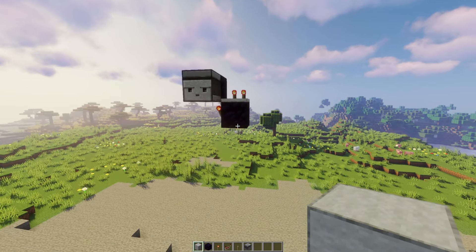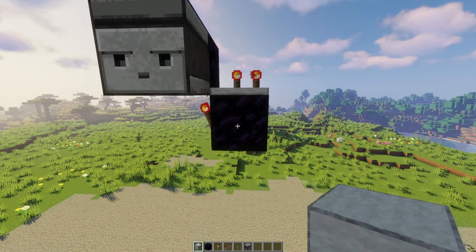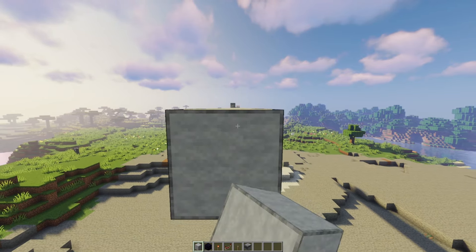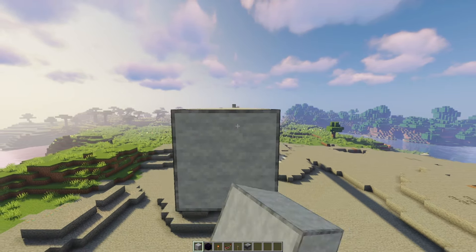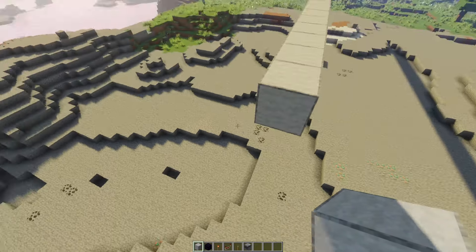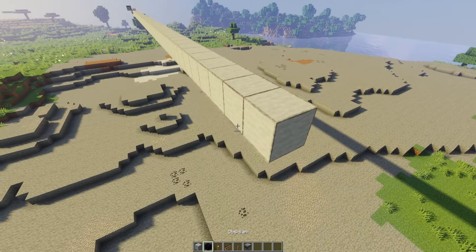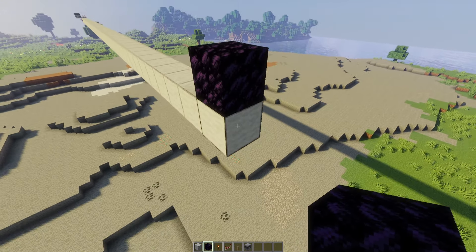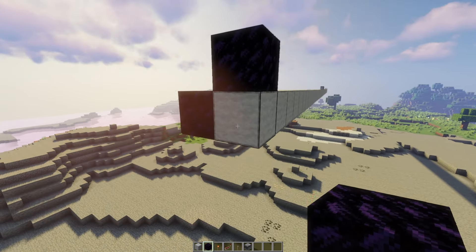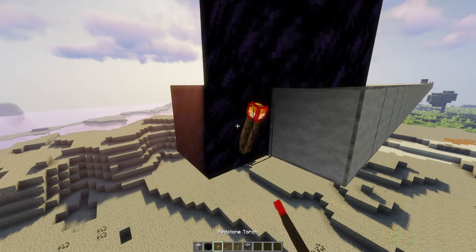Come up to the station and go to your lowest block of obsidian. Go out as far as you want the flying machine to travel — this is the point where the flying machine will hit the end and return back to its station on the other side. Place a block of obsidian on top at the end of the station, then place another block of obsidian there. You can break the temporary block, then place your redstone torch.